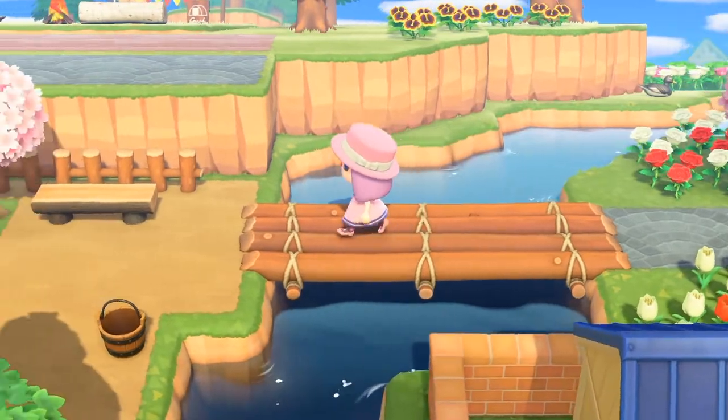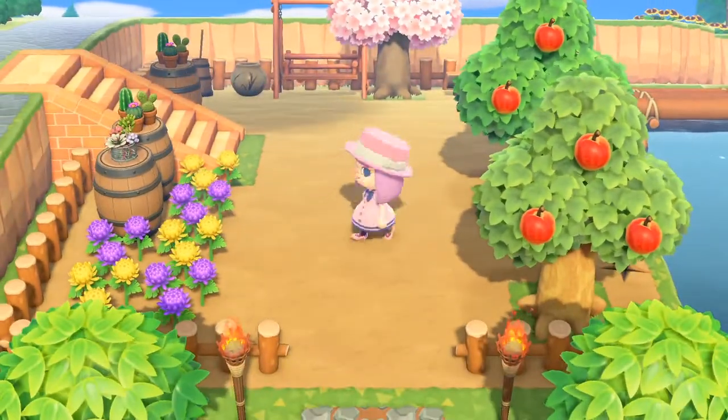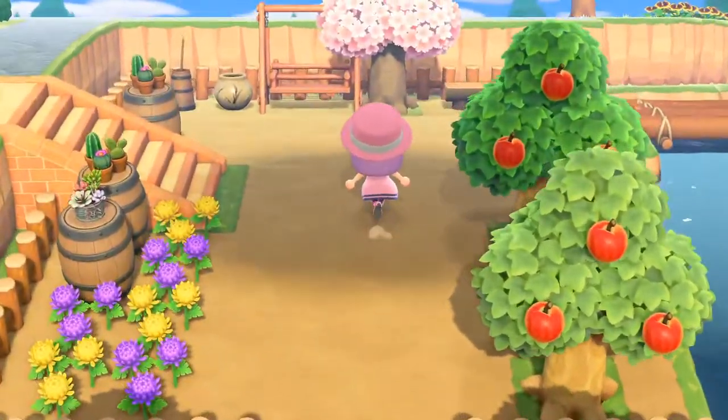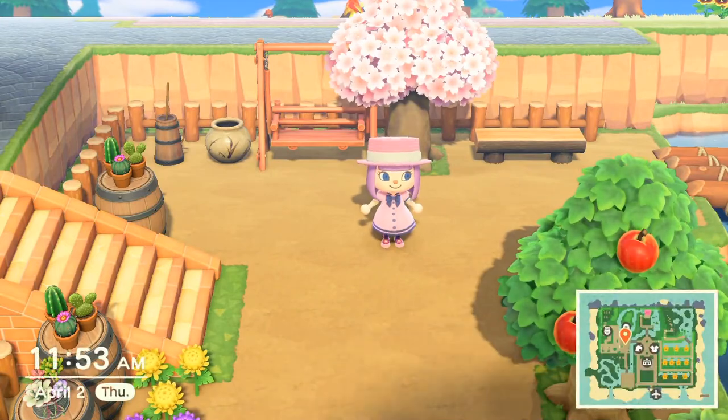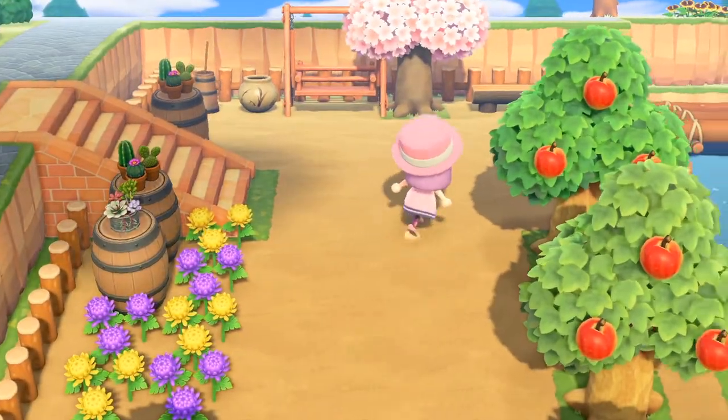We're gonna cross the bridge over into Frontierland. There's really not much here yet — they don't have a lot in terms of cactus and stuff right now. There used to be bigger cactus, but this is what we've got right now. This is what we have so far for Frontierland.